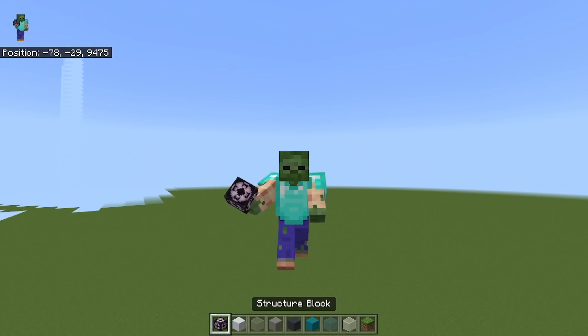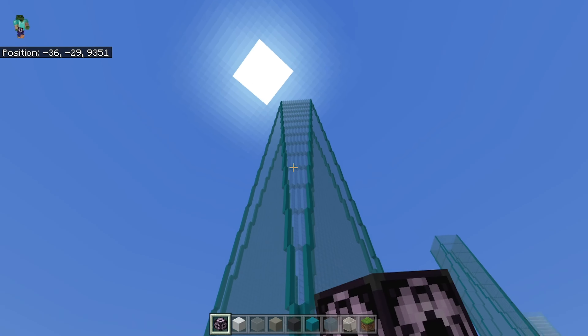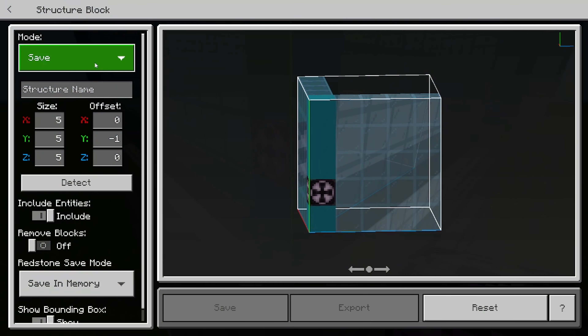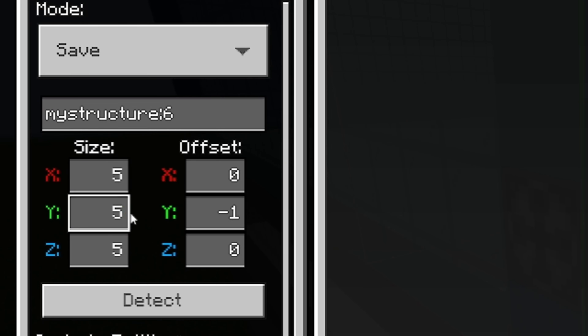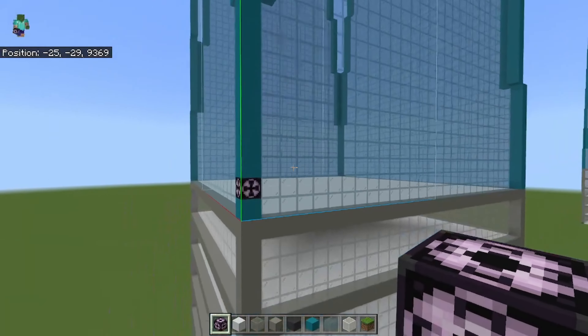Once you have the first corner filled in, you need to go and put a structure block there and save a new structure. Here are the numbers you need to type in: for X, 15; for Z, 15 — follow along very carefully, this is very important. For Y, it can be 200, Y doesn't really matter. And boom, it's saved.